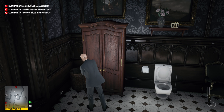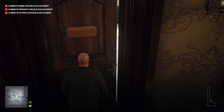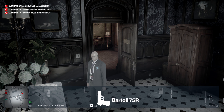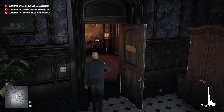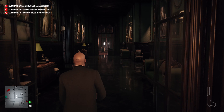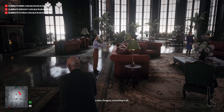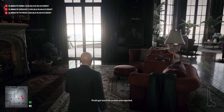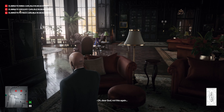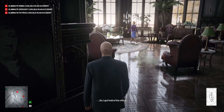Change into his nice bodyguard clothes. I remembered I hadn't picked up his gun - I don't think anyone comes into this bathroom anyway, but I decided to grab the gun just to make sure it's not going to cause any problems. Then you can make your way to the main lounge area - the main living atrium - in which the two targets, Emma Carlisle and Gregory Carlisle, are living.